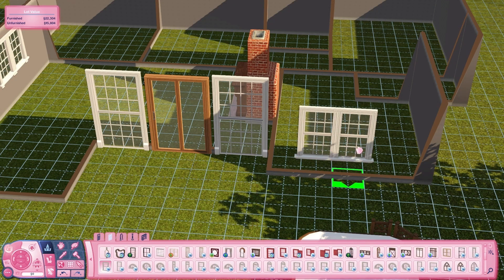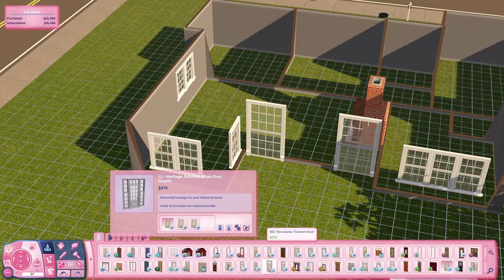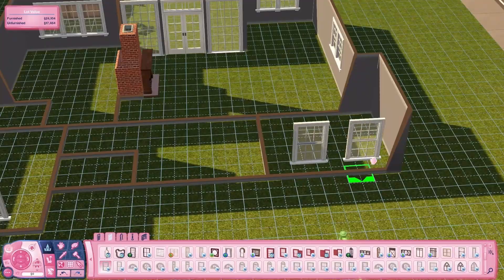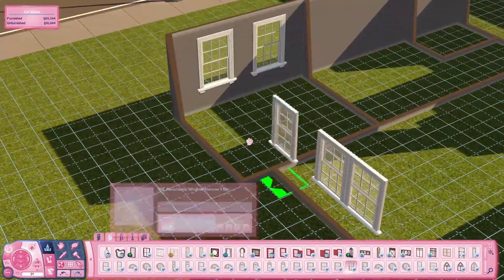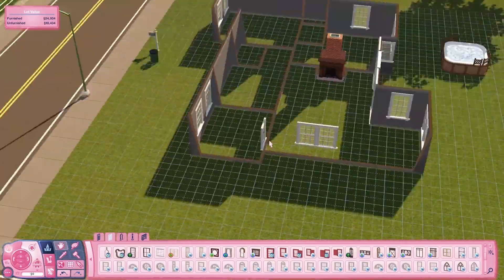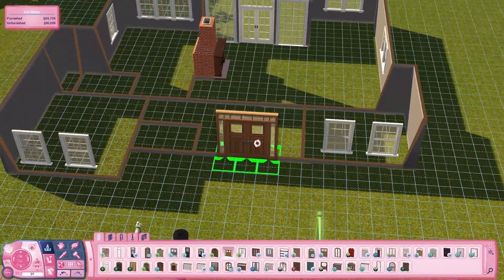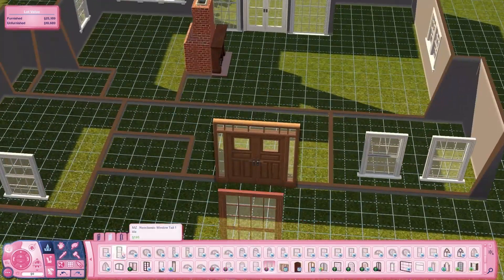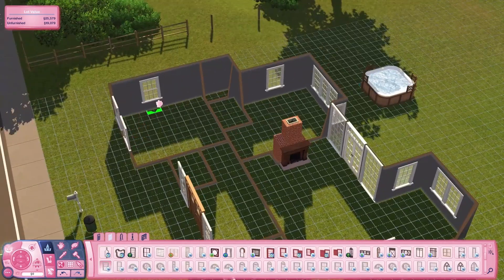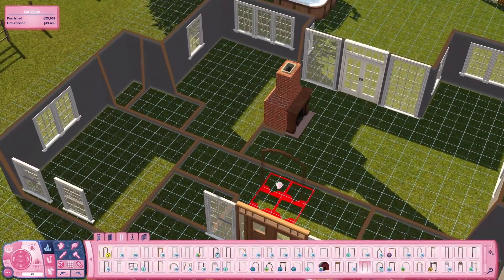The greenhouse is the one piece of store content that you're going to need to download this lot — just the roof piece from the greenhouse and also the windows as well. As always, all expansion packs, stuff packs, store content and custom content is always linked down below. If I run out of space it'll also be in the linked Tumblr post.